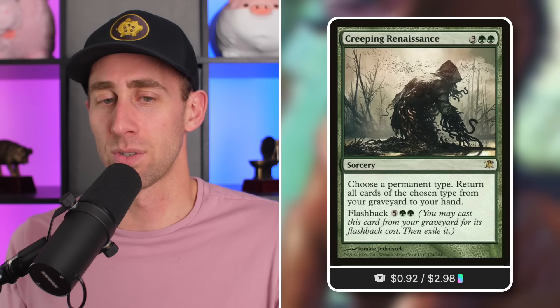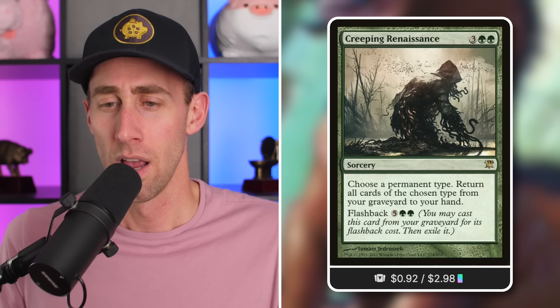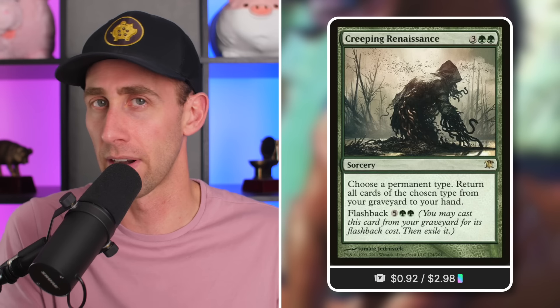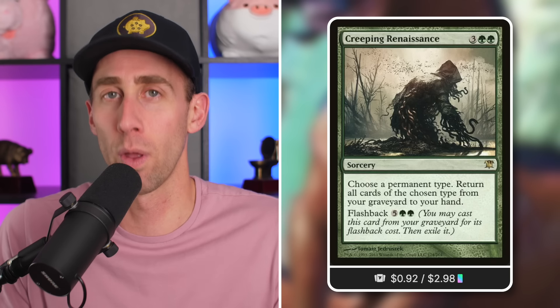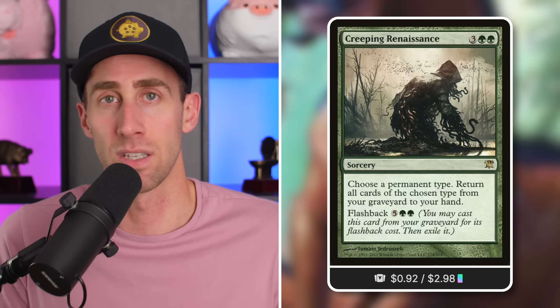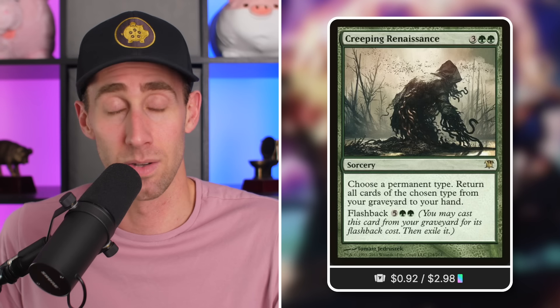Creeping Renaissance — I love this card. 92 cents. It's a sorcery for five mana. Choose a permanent type; return all cards of that type from your graveyard to your hand. Flashback for seven mana. Similar to what we said about Seasons Past — at five mana you're typically getting back two things from your graveyard, but this is a bit more specific since you need things that share a type. If you're playing this in a heavy creature, artifact, or land-based strategy, you can get ten-plus cards back very easily. And you can flash it back to do it again. In a mill-based strategy you can mill this into your graveyard and utilize it there. 92 cents is a steal.